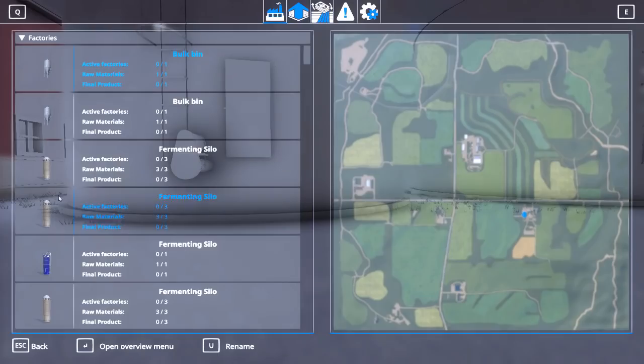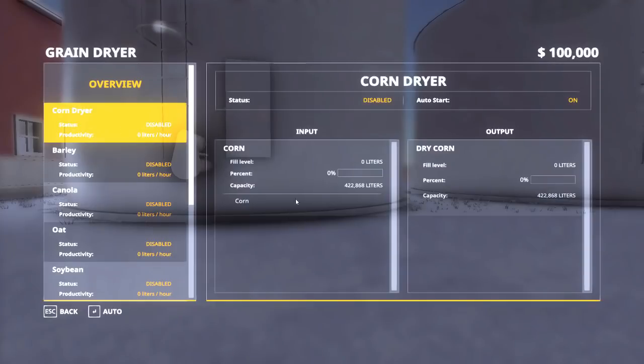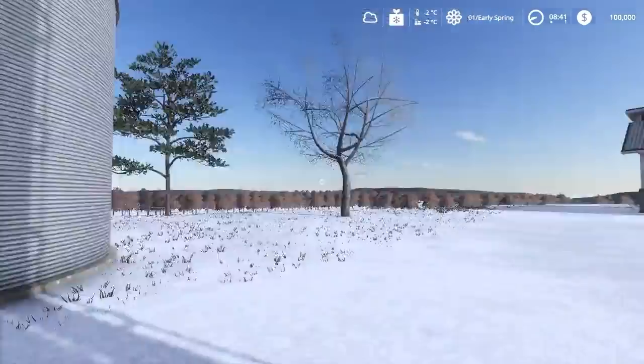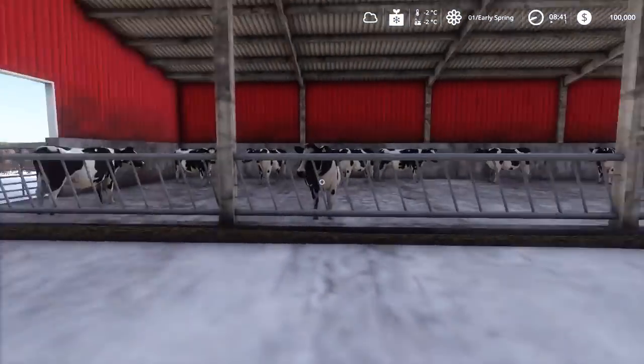You've got two grain bins here capable of drying corn. They're two Sukup grain bins holding multiple crops, but realistically only put one crop in them. They hold 422,868 liters each. The same capacity applies to the bigger bins elsewhere on the map, and there are also some smaller bins we'll get to.